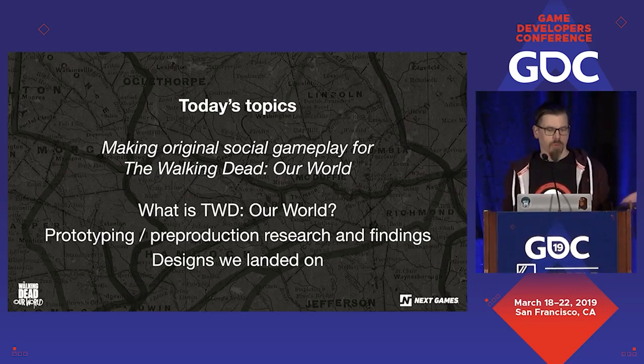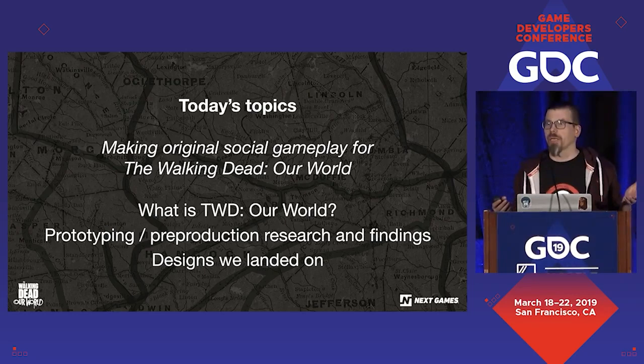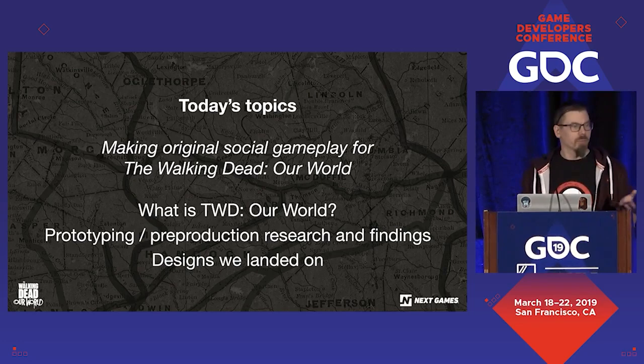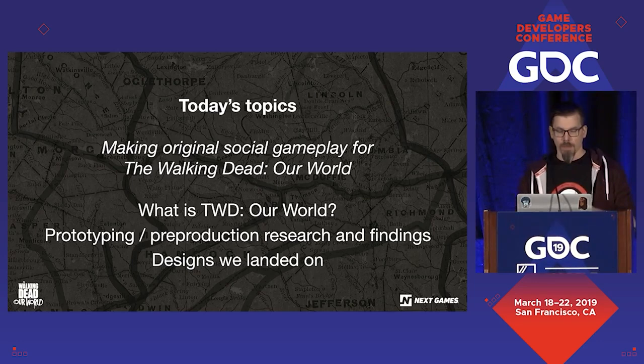Today's topics: we're basically going to be talking about how we made the original social gameplay for the game. To get you started, we're going to first explain what the game is. Then we're going to talk about the prototyping and pre-production research, things that we did to really figure out what the game was that we wanted to build, and then about some of the designs that we actually landed on.